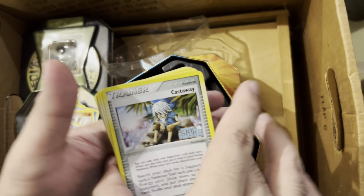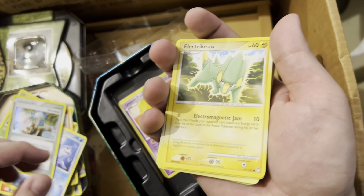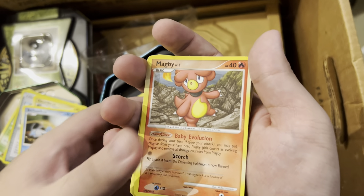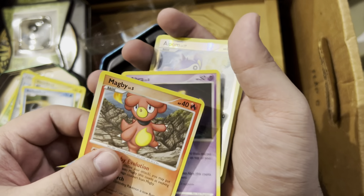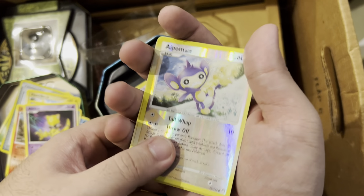Oh this is a holo already - this is a nice one too. Castform, electric Barboach, Magby. Oh, an Aipom reverse and an Abra - that's great.